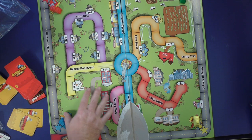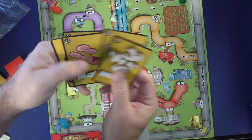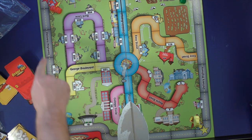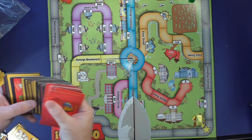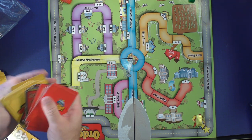The game is very easy to set up. Everybody is going to get six topping cards, which will have different toppings. Everybody will choose a color and put their car on one of their pizza shops, which will be on the four corners of the board.